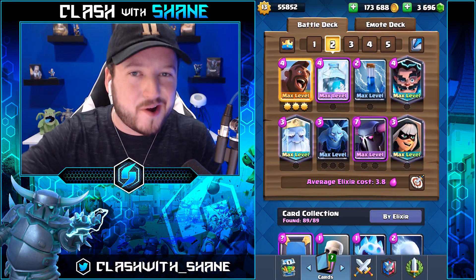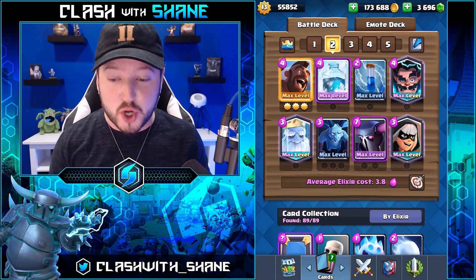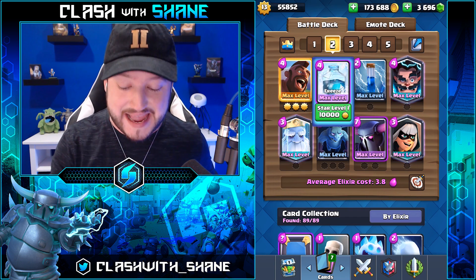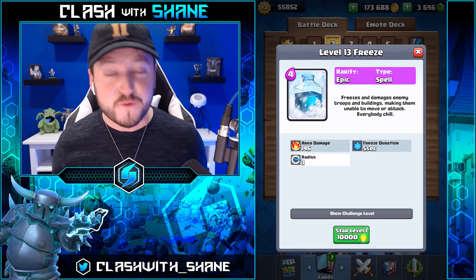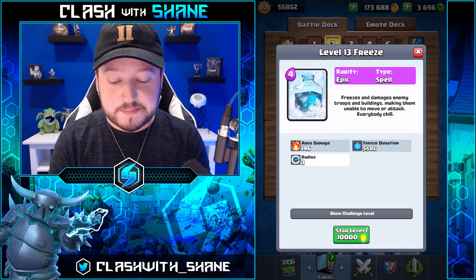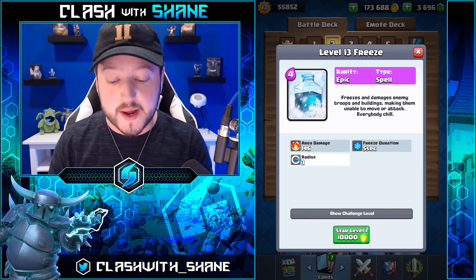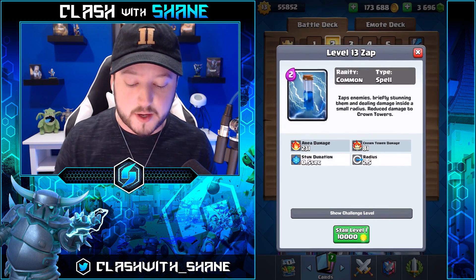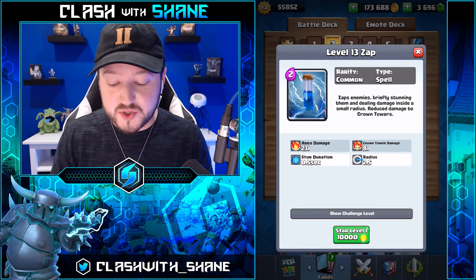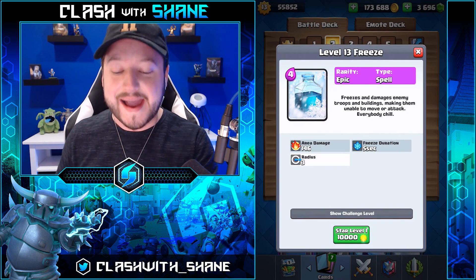Hey guys, welcome back to another Clash Royale video. Today I'm taking a look at the freeze spell, which got a massive change in the December update and now does damage as well. It does 146 area damage at max level. The freeze spell is the only damaging spell in the game that does the same damage to a crown tower as it does to a unit — things like zap spell do less damage to towers than to units. So the freeze spell is definitely nasty after the December update.